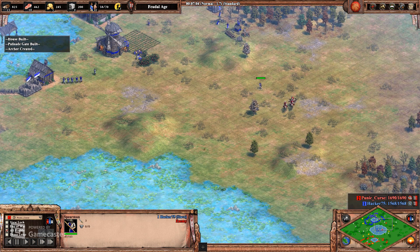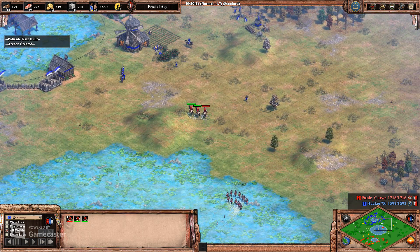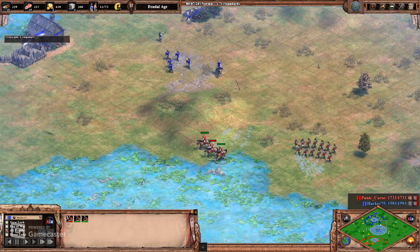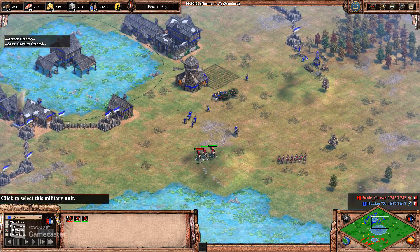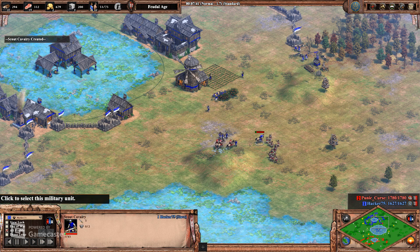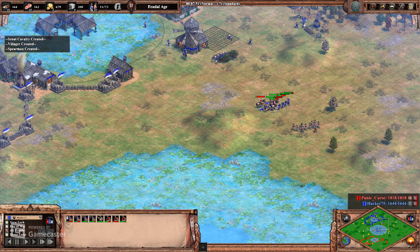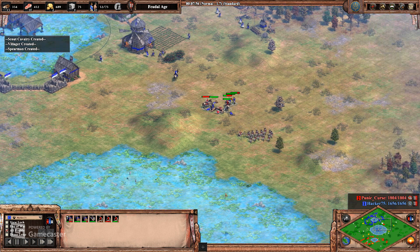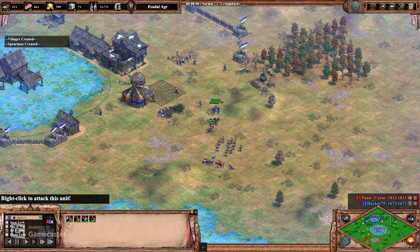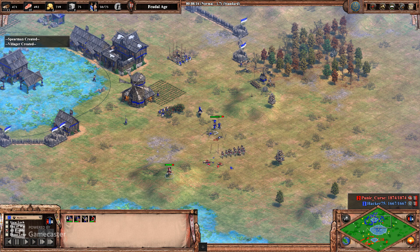I have 41 villagers right now and Hacker has 44, so he actually has the villager lead. Trying to get some good engagements — still no bloodlines for either player. Trying to take out his skirms, but unfortunately he has a spear that's poking my scouts and takes two of them out. I should have focus-fired that spear. He gets another scout out, then the first spear goes down, second spear goes down.